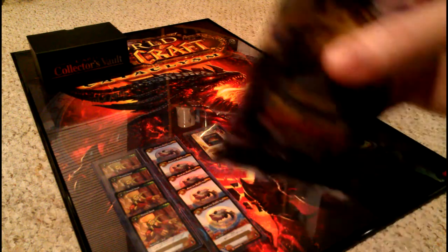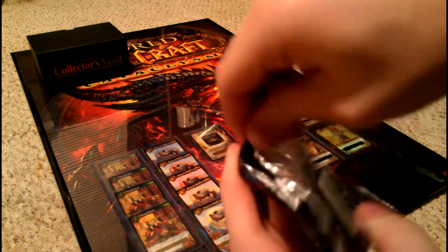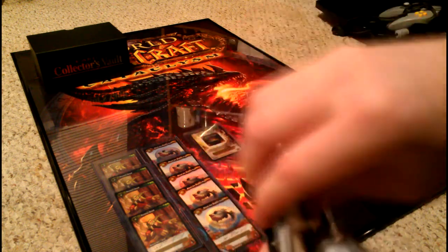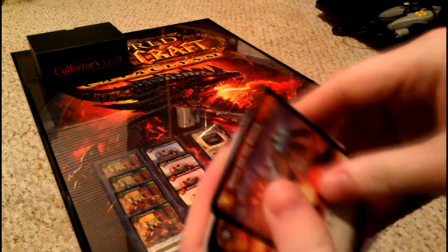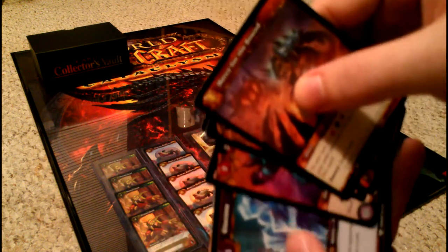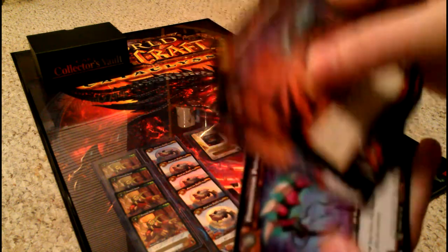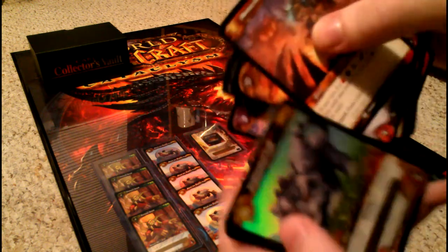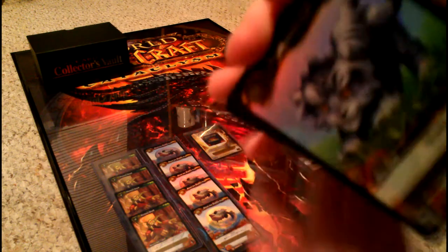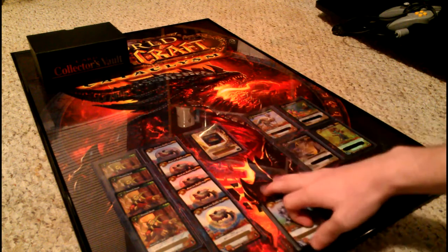Let's open Twilight of the Dragons first. I'm at a weird angle so sorry about that, but it'll be full screen. Junk card, junk card - there better be a loot card in here. There it is! Got a Nightsaber Cub, the one-of-three common little pet card. Pretty cute, pretty cool. I'm not gonna complain about a loot card. So we got a tiger so far.